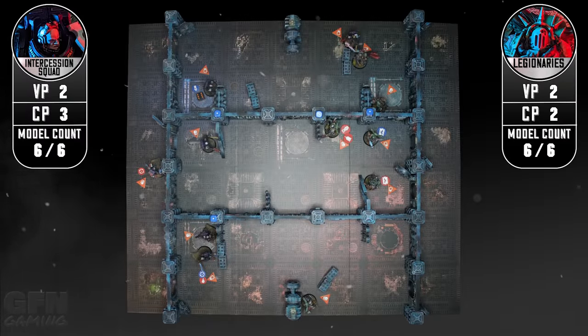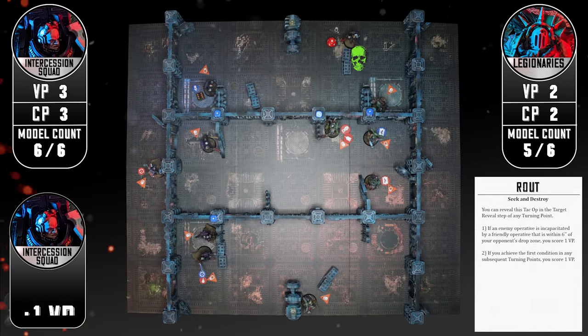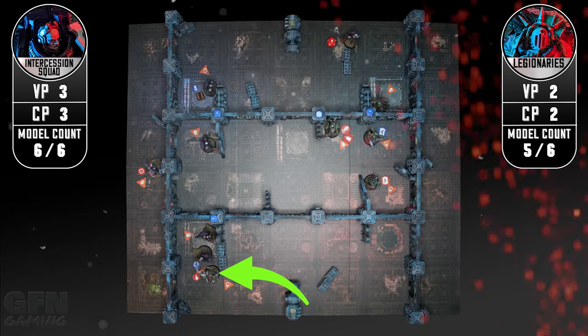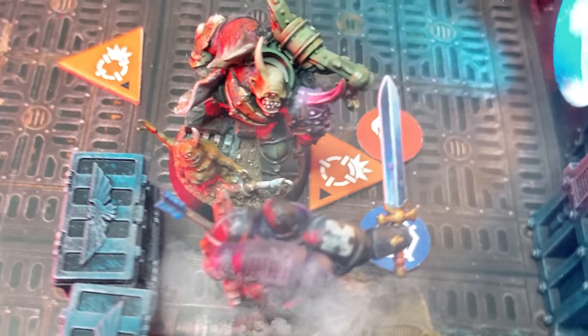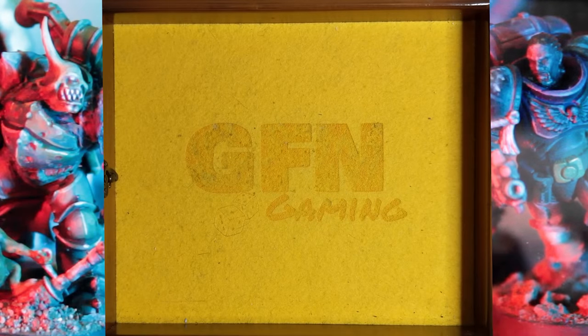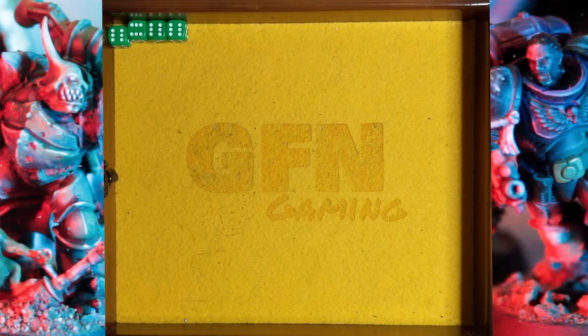This also gets my opponent their first victory point on their secondaries for Rout, putting them in the lead. Time to put some pressure on - I go full demon with the anointed and barrel him towards the group of intercessors. In demon mode this guy can fight twice with lethal 5+ and ceaseless on top of his built-in rending. Five attacks hitting on threes - with his newfound lethal 5+ this ends up as three crits and one hit, but with rending that's four crits. Not a bad start.